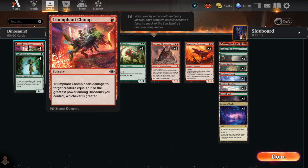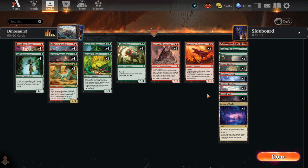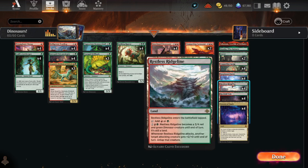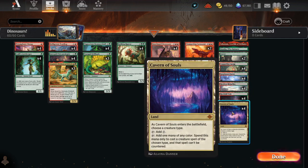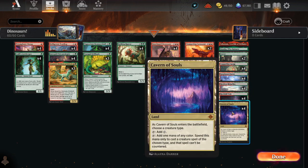We have an incredibly powerful 1 mana removal spell in Triumphant Chomp. 1 mana 2 damage to a creature is fine as a base, and later in the game when we have dinosaurs this might deal 5, even 7 damage. In the mana base, in addition to a bunch of dual lands, we've got the new creature land Restless Ridgeline, which is incredibly valuable to help us recover after Wraths — the biggest weakness of this deck — and Cavern of Souls, which gives us whatever color of mana we need to cast a dinosaur, as well as preventing our dinosaurs from being counterable.